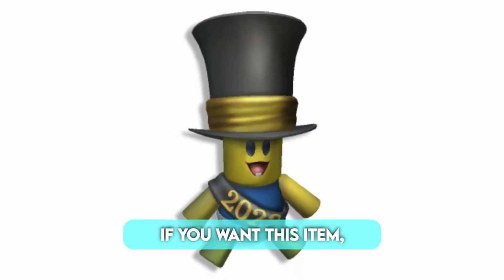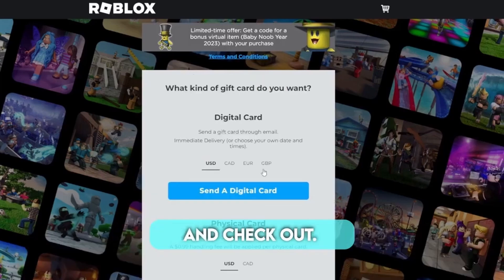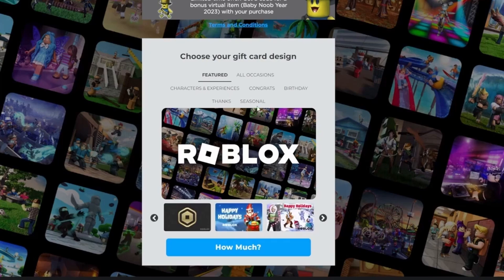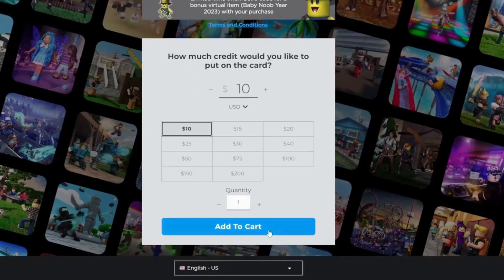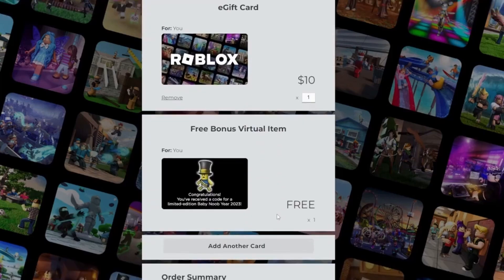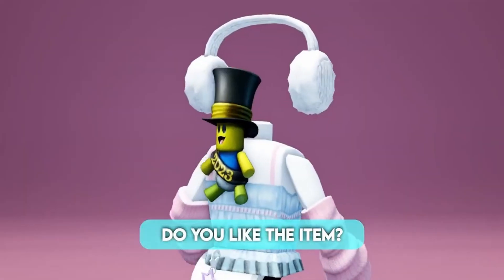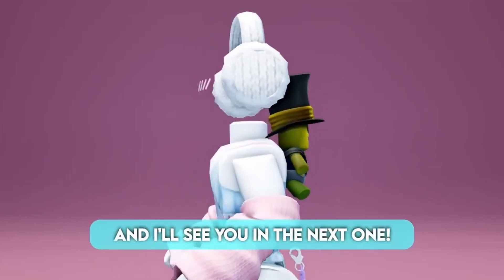If you want this item, click the link below and buy a Roblox gift card. Go through all of the steps and check out. Once you buy it, you should get the item in your inventory. Do you like the item? Let me know your thoughts in the comments below, and I'll see you in the next one.